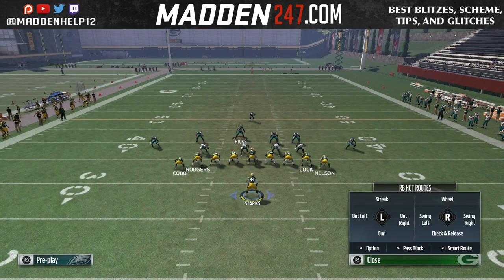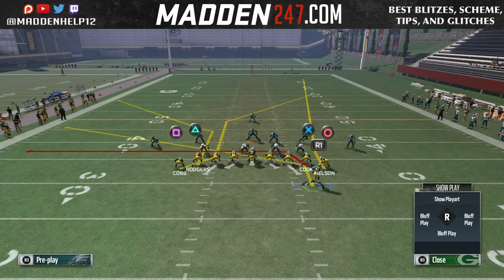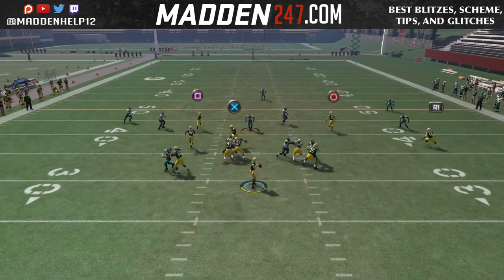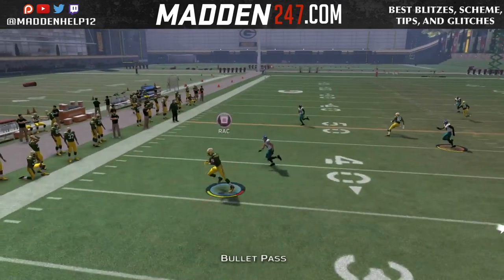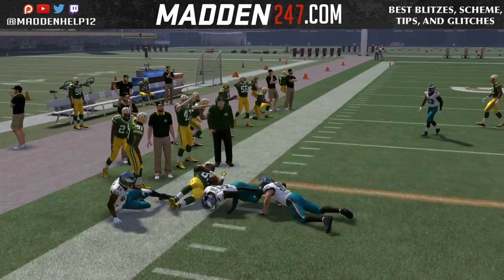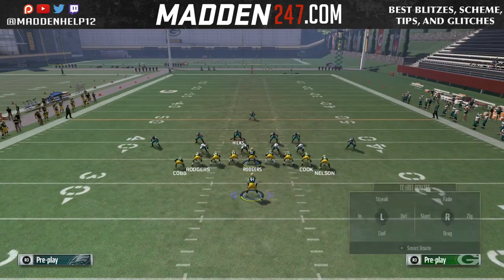If not, that slant route from the running back is going to get underneath the zone and we can hit that delay slant. If they're not in a hard flat, we can also hit the drag to the tight end. Also, if they're in cover two or even cover three, that corner route to the left tight end is going to get open.